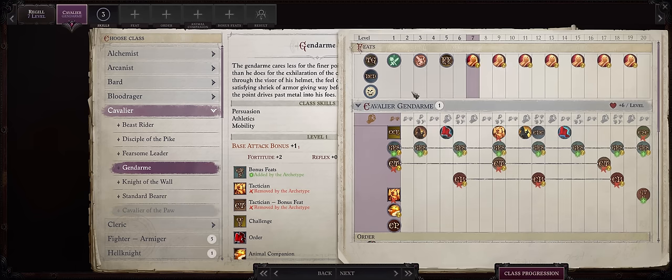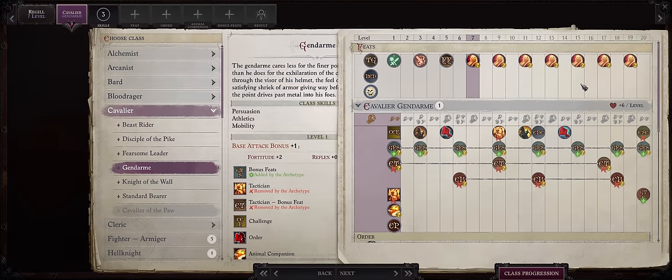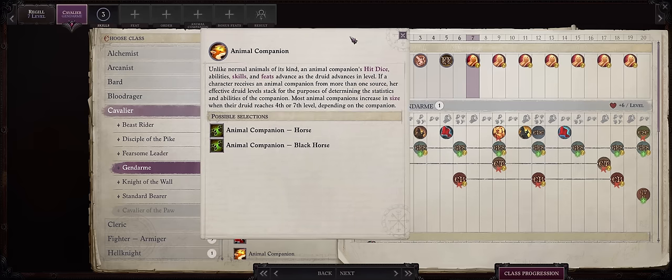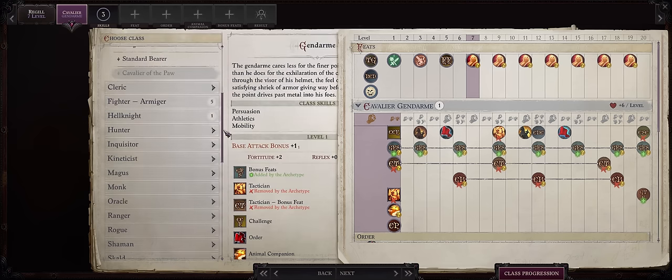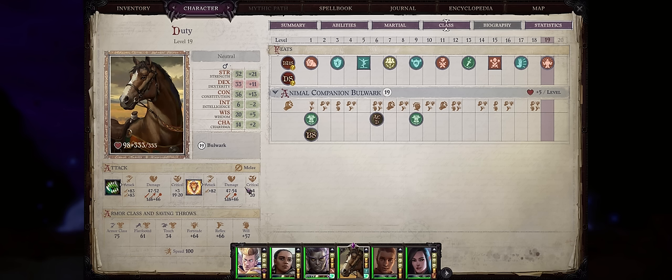Gendarmes have amazing bonus feats that you can pick as almost anything, just like a fighter. They still get powerful Cavalier abilities such as Cavalier's Charge and Mighty Charge. And of course they have full animal companion path progression as early as level 1, which for Regu matters because he already comes at level 6. If you went with a class like Ranger and Demon Slayer, which is super powerful as well, he would only get the path at Ranger level 4. With Gendarme and the Boon Companion feat, our path will end up at level 19, which is kind of good considering it's just one level below the max.